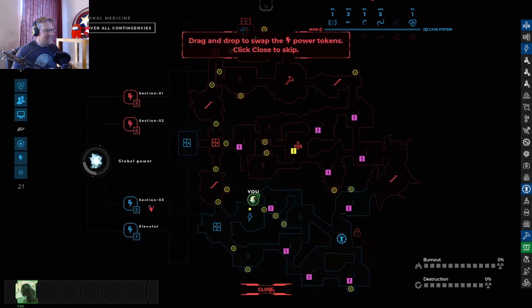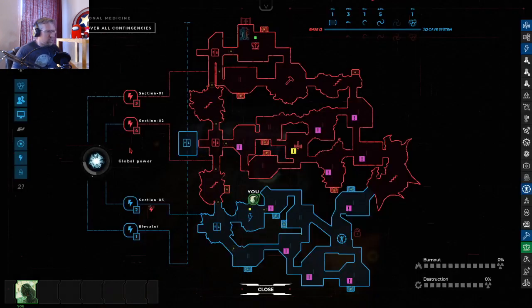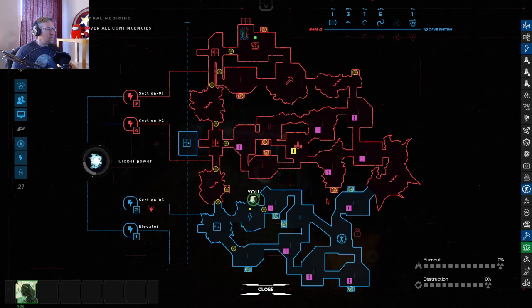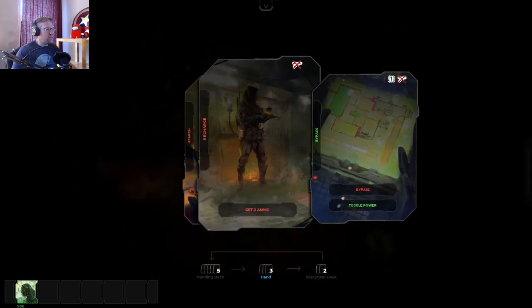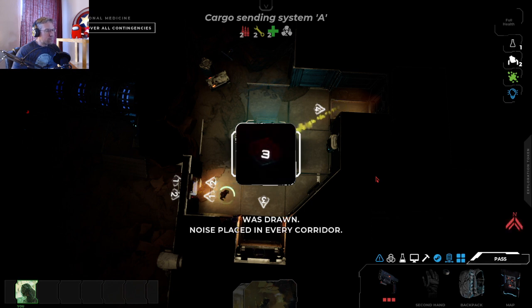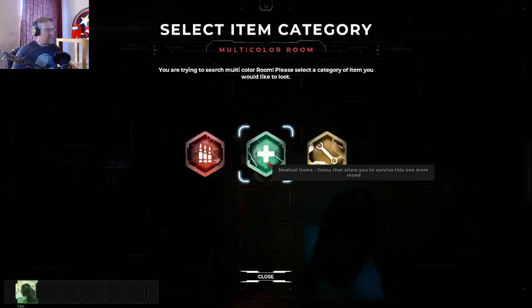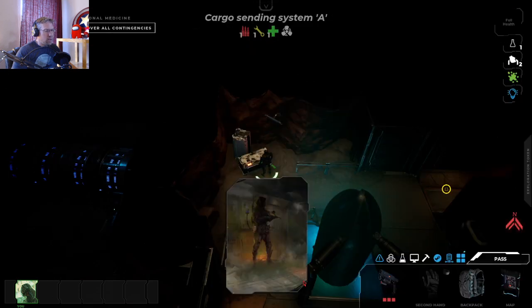I'm going to go back to the elevator when I'm done because I need to start hacking — I need to discover all contingencies and send the signal. I need to find the signal room. The power is on and we are good. I need to get unslimed — that will be helpful. Noise placed in every corridor. Now we're in the CSS area and we can get an item. We can do a search — I definitely need to get this slime off of me. Slime is removed! Now I don't have to make noise anymore.